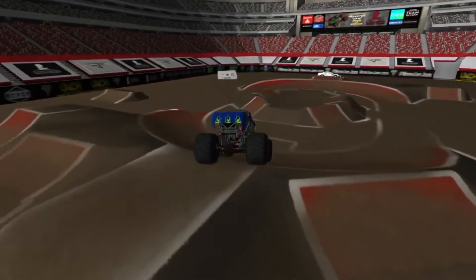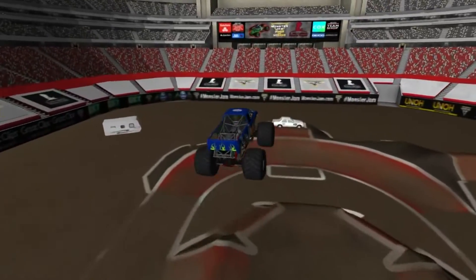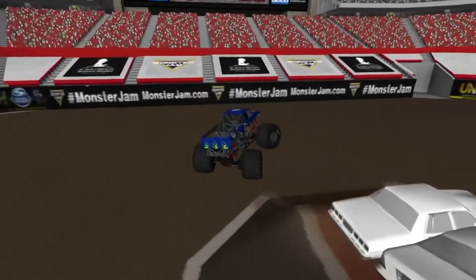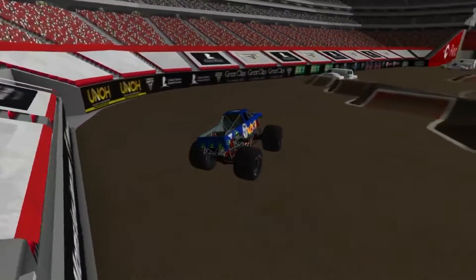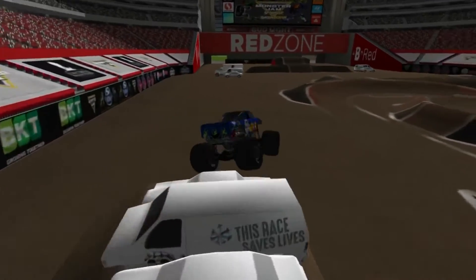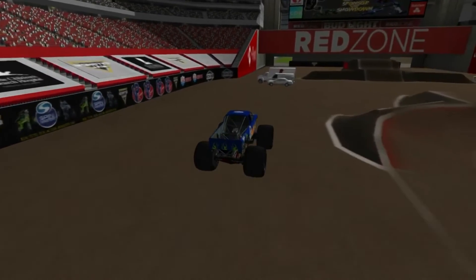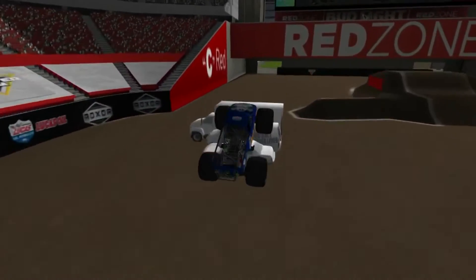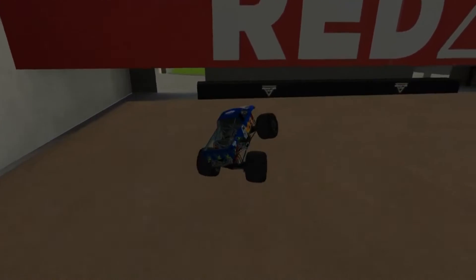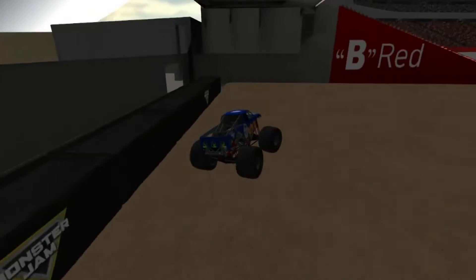Nice air, gonna land on that hill, coming down — beautiful soft landing into that as well on two wheels. Coming down, now go line up right for that hill into the van stack. Now we'll go for that truck, huge air off it once again, showing you can get big air off a car. Beautiful sight too.